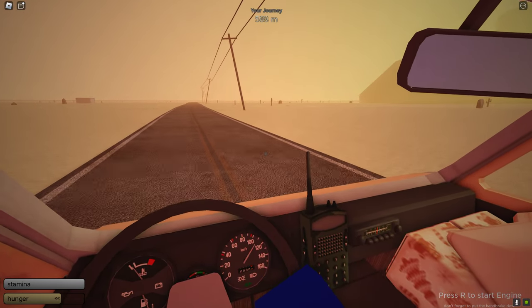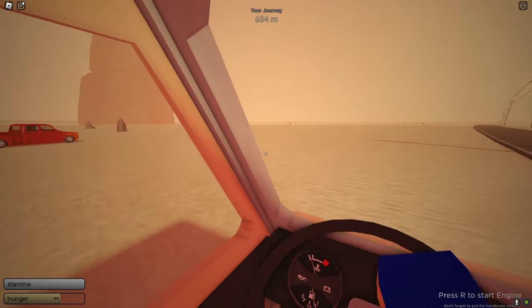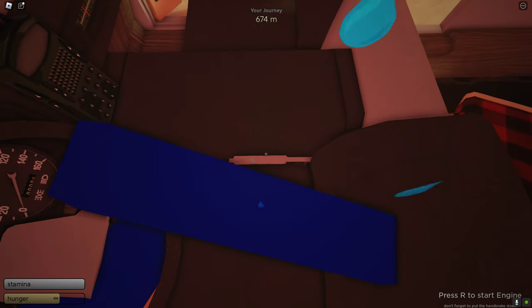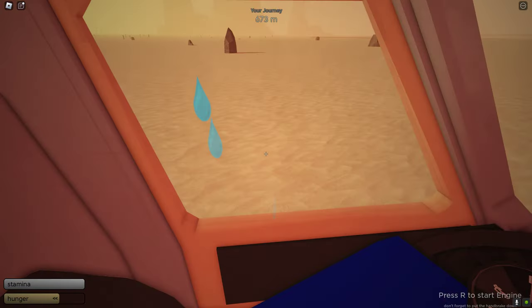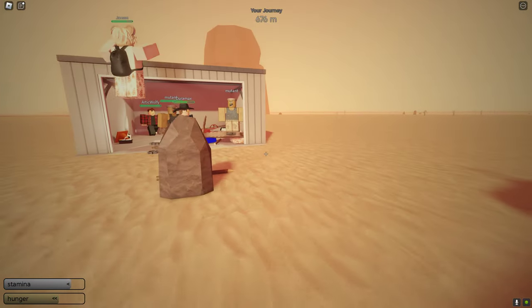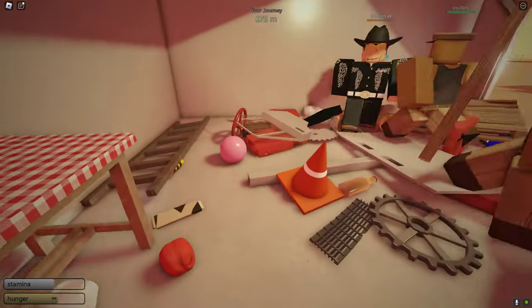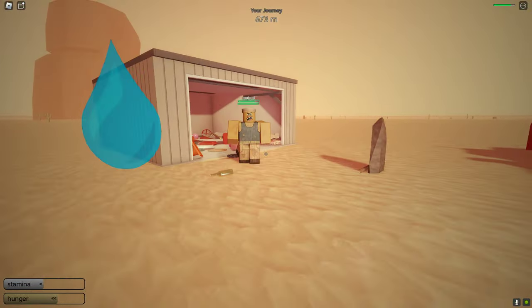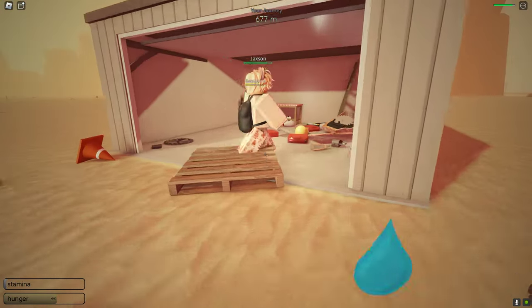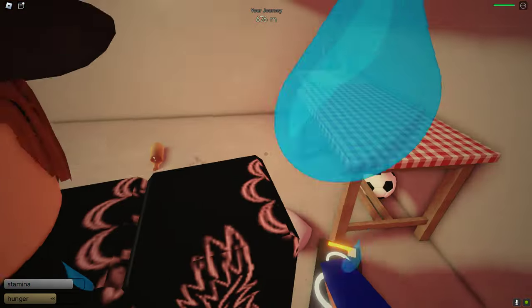We're pulling up to our first destination — there's a garage here with free stuff! We're pulling up right now. There are literally monsters in here so we need to be careful. We need to get out of the vehicle and find anything good. There are monsters — help us! They're chasing me right now. It is really hot outside and I definitely need more food. Is there any food in here? I'm hungry — where's some free food?